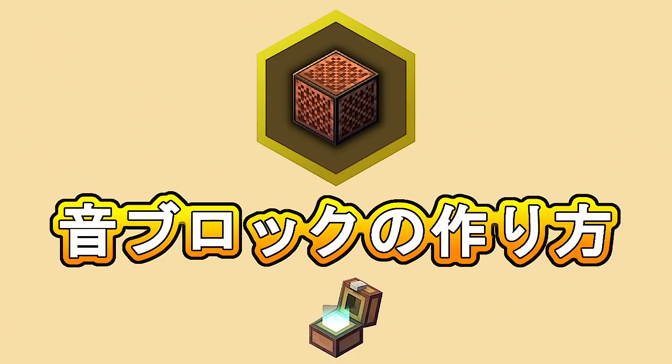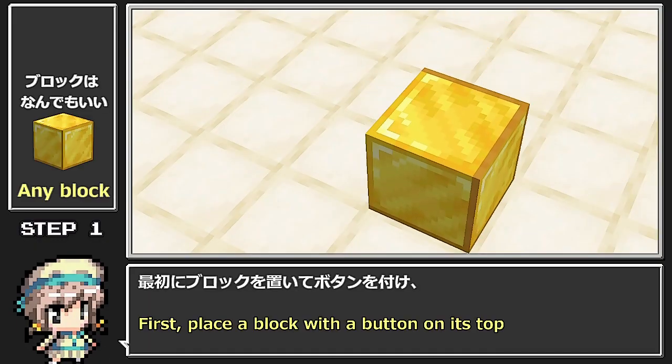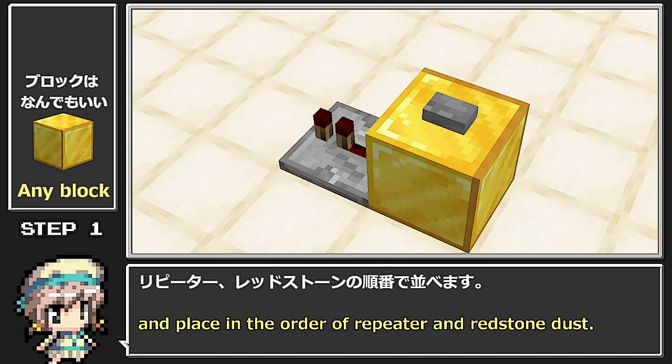Minecraft's note block can make music. Place the block on top of another block. First, the block uses a button, and the repeater, and redstone!